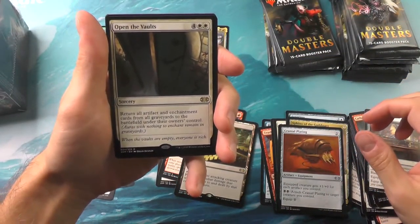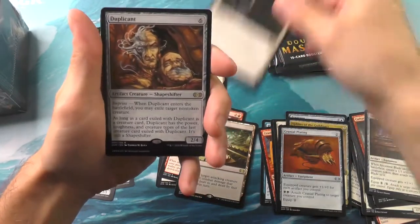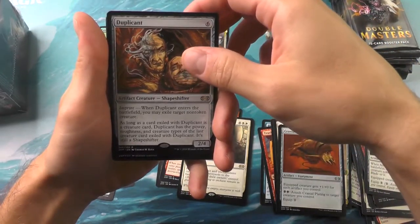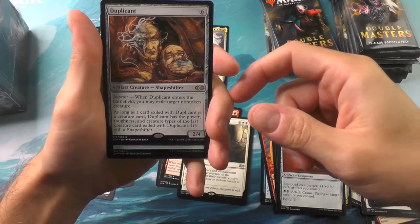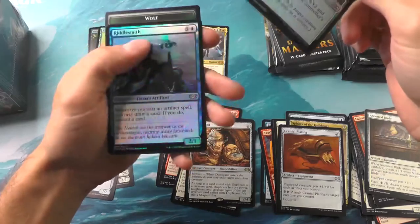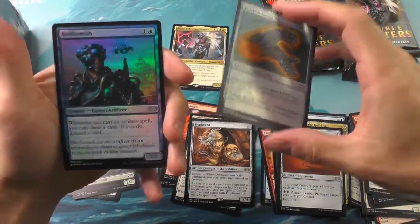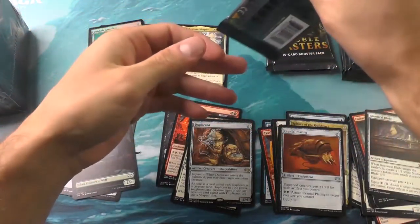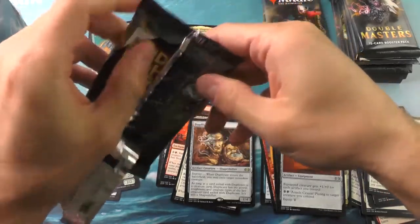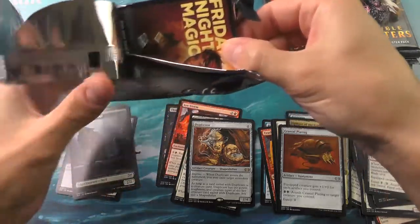First rare in pack three — we've got Open the Vaults, and a duplicate. We've got some sci-fi stuff going on. And a Bulk Shock Gauntlet and a Riddle Smith, with a wolf token. So far, three packs in, not bad. I really like that Urza's foil — I know it's not worth a lot, but it does look really cool.